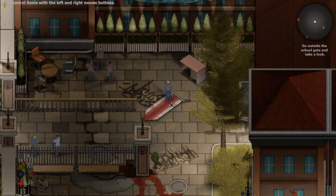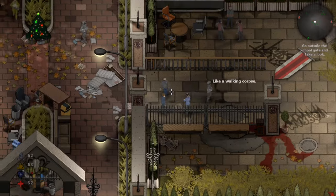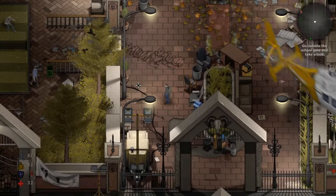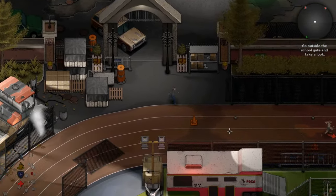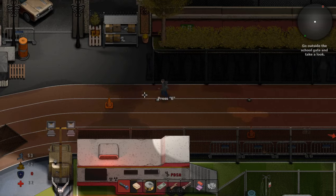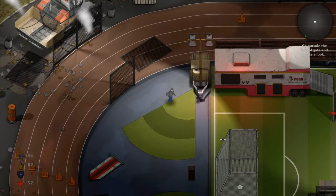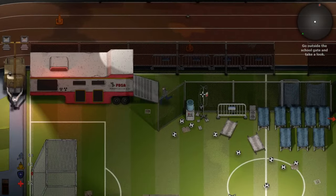Okay, go outside the school gate and look around. Still gonna search stuff. There's actually a lot of people walking around. Okay, helicopters. Explored area, restricted area, laboratory, unexplored area, police station. Problem is, I don't know where the school gate is. Apparently I can't walk up there.